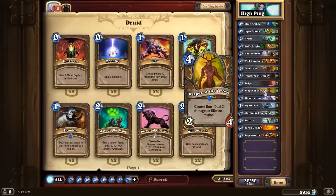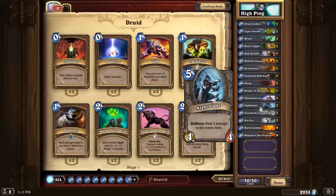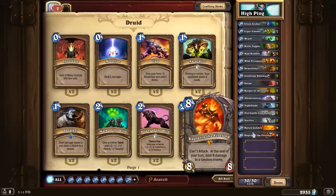Then of course you have Keeper of the Grove — you can do damage with that. Nightblade does damage to an enemy hero when you play it. And then Baron Geddon and Ragnaros the Fire Lord, the two legendaries that do damage every single turn.